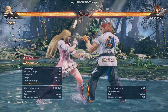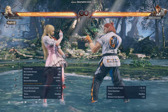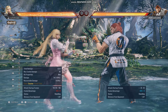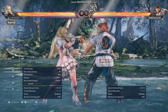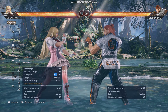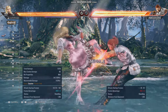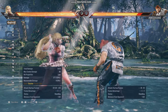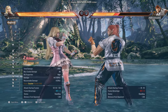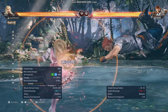If your enemy is really quick — like Hwoarang, Victor, or Steve — they do really quick jabs, and if you try to start off with a kick it won't work. These are very slow kicks; look at this one, it's a 30 startup frame. You'll never pull that off if they're jabbing you, because the jabs will always be way faster than any of Lili's kicks.